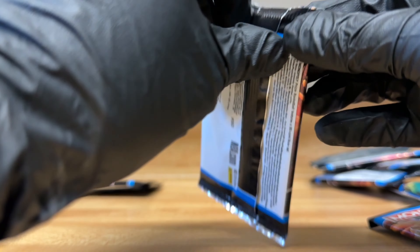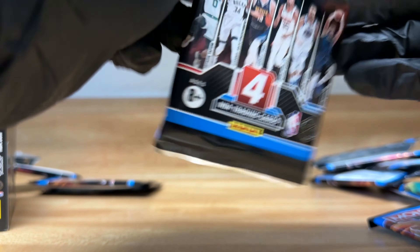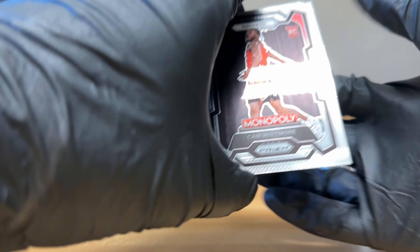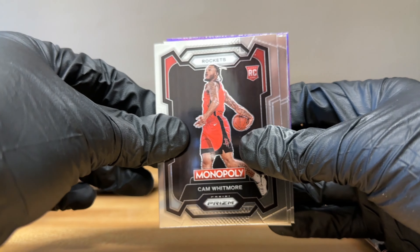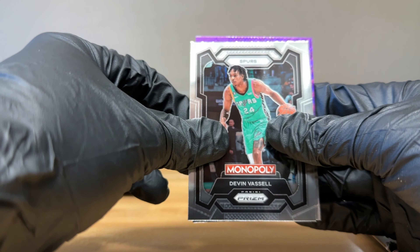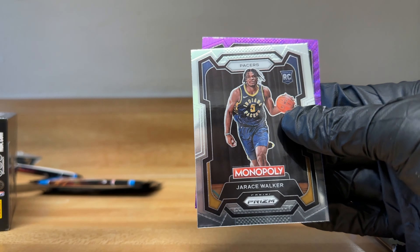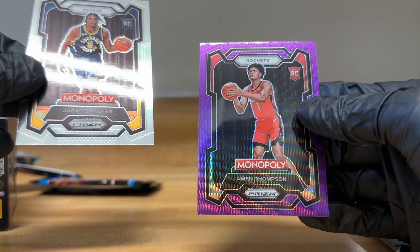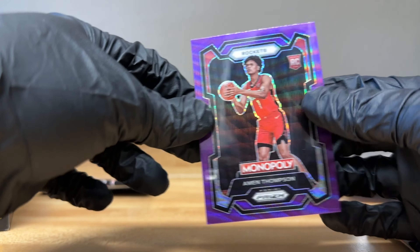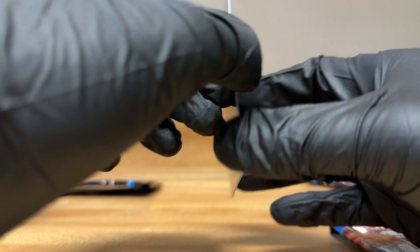Pack number three, three out of six — let's see what we get. Starting off with a Cam Whitmore, into a Devon Vessel, Walker, and a purple Amon Thompson. Nice little purple rookie card, it's a nice one.